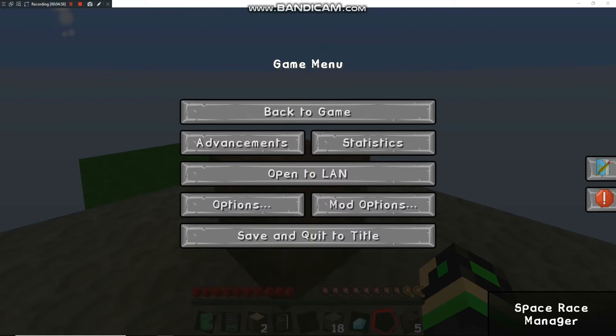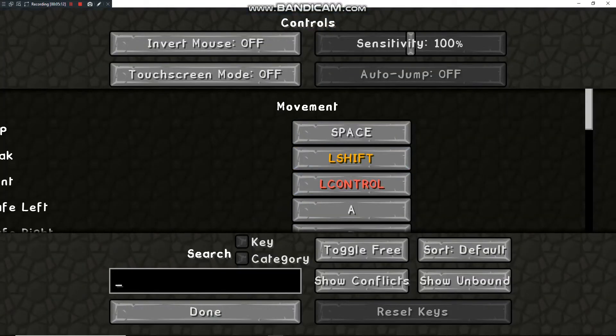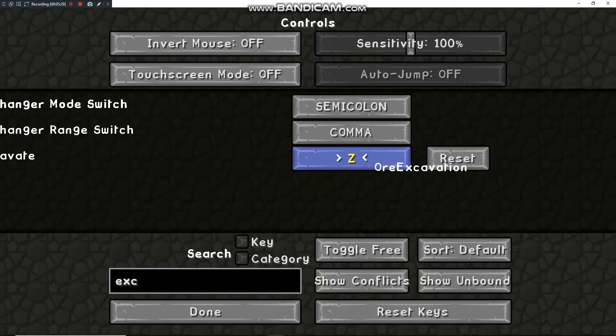Once we get vein miner figured out we'll get to the good stuff pretty quick. This is a newer channel — a lot of people play these kinds of games — but I'm hoping I can get some appeal, show you how to go through the pack, give you some ideas on what I use to set up my base and what I'm working towards. I definitely want to get some sort of sorting system set up.